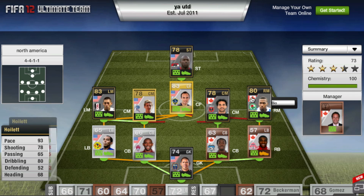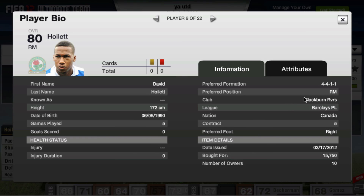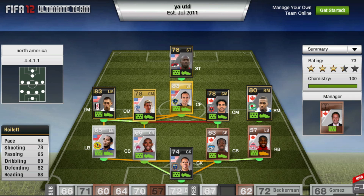At right mid we have Howlett — 93 pace, which is crazy, 78 shooting, 80 dribbling, from Blackburn. He is quite inexpensive at 15,750 coins. With a Canadian team you can't forget about him — he's definitely the fastest player they have and it's great to see him in there.